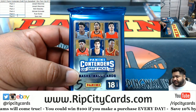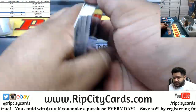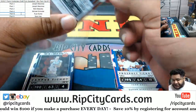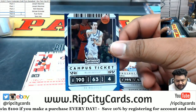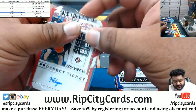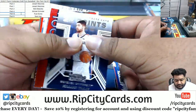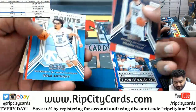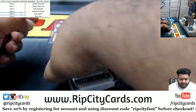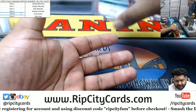Alright, next is Ryan, pack 5. Let's see what we got. A KD shiny, a Reddick shiny, and we got Malachi Flynn with the Prospect Ticket Auto. No numbered card there either. Sorry Ryan, hope Malachi turns into a stud.